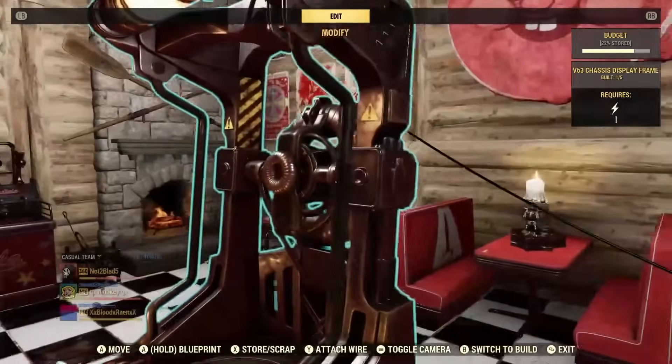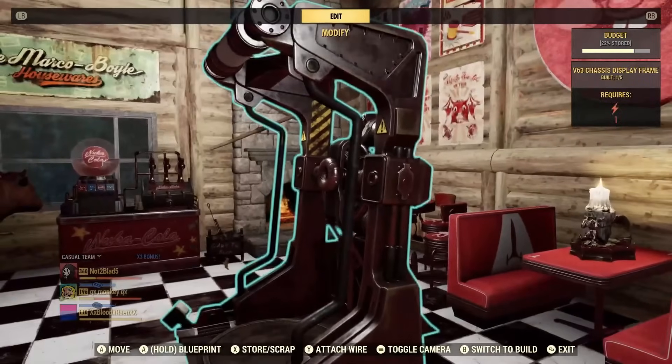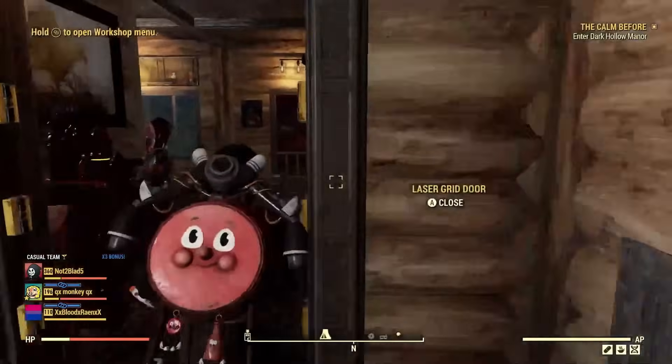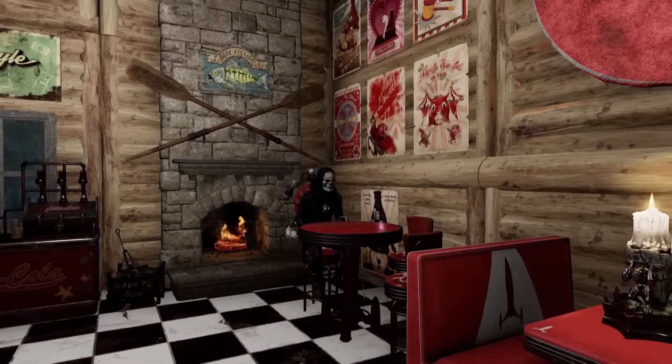There you go — as you can see it's basic lighting, with lights down at the base and also on the top. This is probably going to be one of my favorite power armor displays in the game. That's really cool.